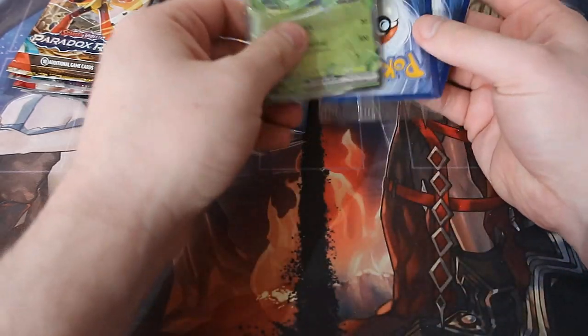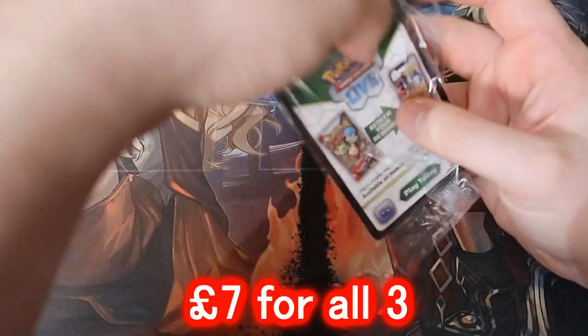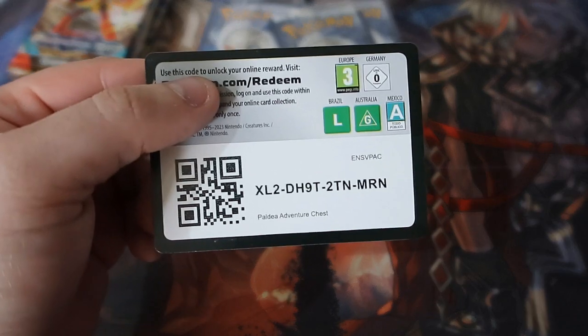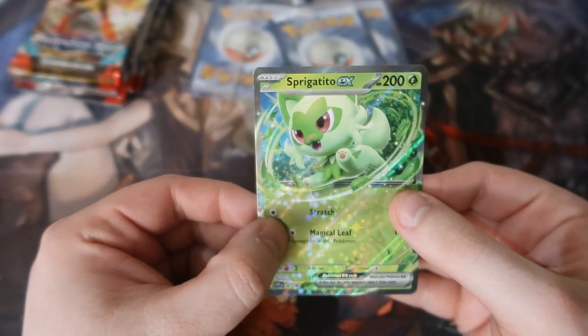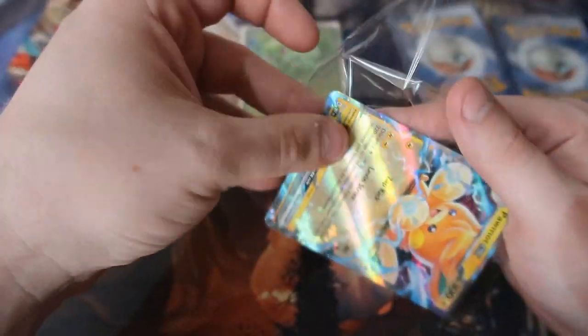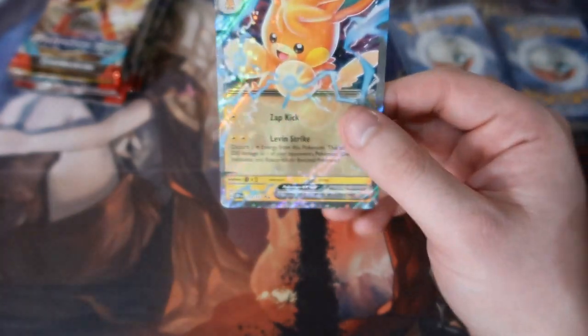I don't know what to do now so let's open up the promos and everything. You get yourself a code as well - I'll give you the code. And it's gone. So there is the Spagettio EX promo - the price is there people so you have an idea of how much it's worth. Next promo we got Palmon, which is already a very common EX - it's a reprint EX card but it does have the promo stamp on it for this set so it could be worth a little bit more in the future.